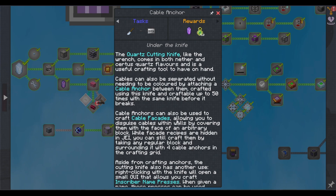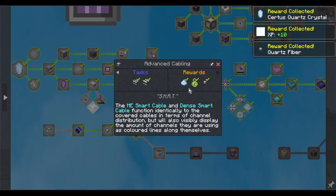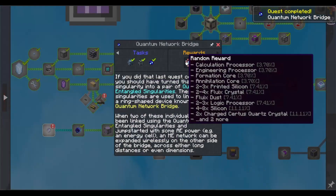The knife can also be used to craft cable facades, allowing you to disguise cables within walls by covering them with the face of an arbitrary block. Once the recipes are hidden in JEI, you can still craft them by taking any regular block and surrounding it with four cable anchors in the crafting grid. The cutting knife also has another use — right-clicking with a knife will open a smart UI that allows you to craft and scribe inscriber name presses. When given a name, these presses can be used inside an inscriber to rename any input item. Two presses can be concatenated to rename the item to the name of the top press followed by the bottom one. Color applicator, quantum rings — 16 of them. Done.